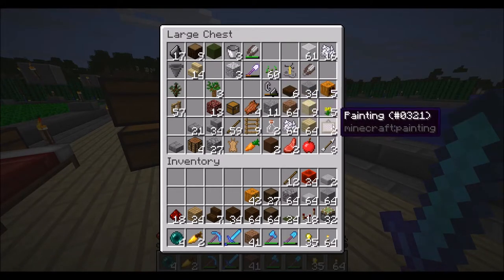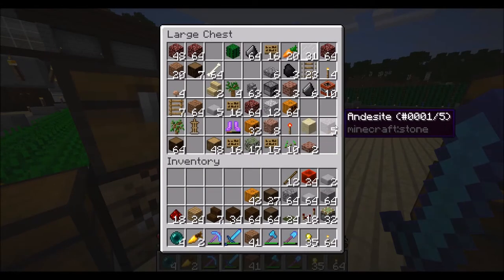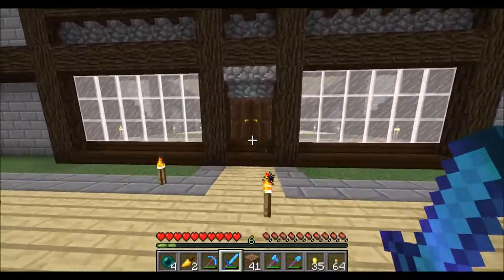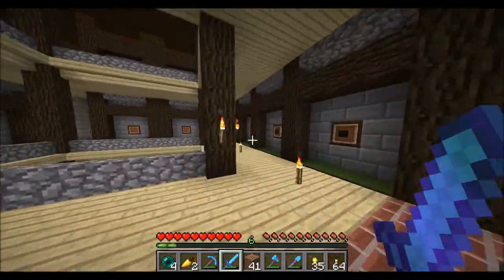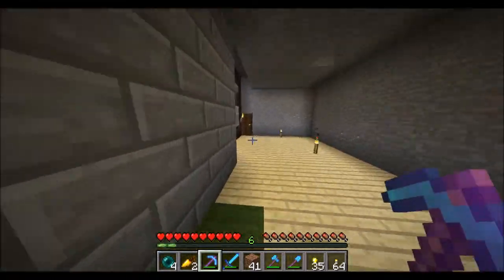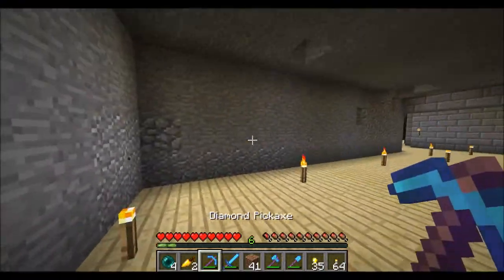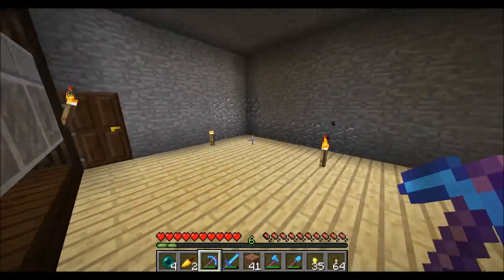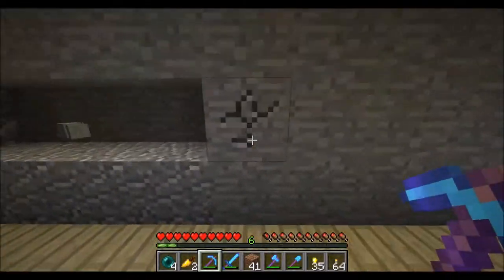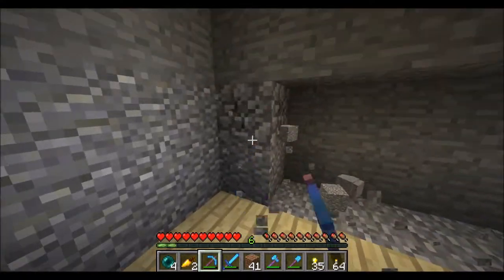But today I'm gonna be starting a new project that will be done today. You can see I have chests full of clutter all over the place. I want to make a storage room — not an automatic one, just a regular storage room, kind of like an Ethos-style one. I made a design in my creative world and it was pretty nice, so we're gonna build that. I'm actually gonna cut here because I need to mine out this whole area and it'll take a while.